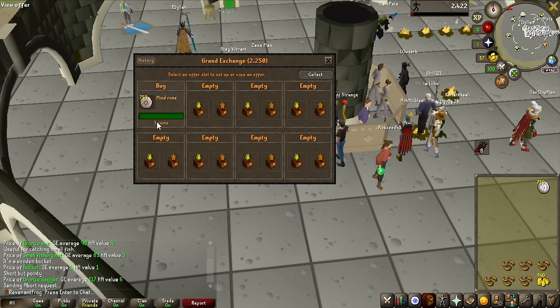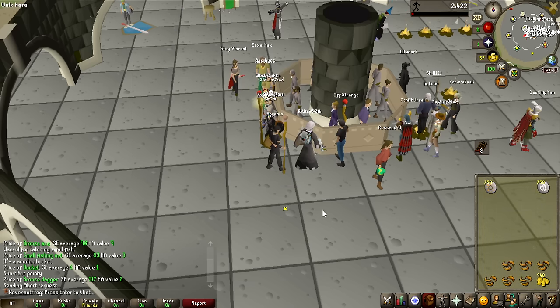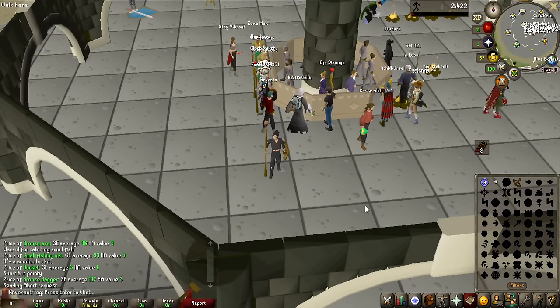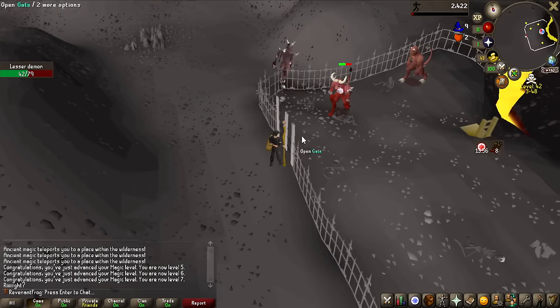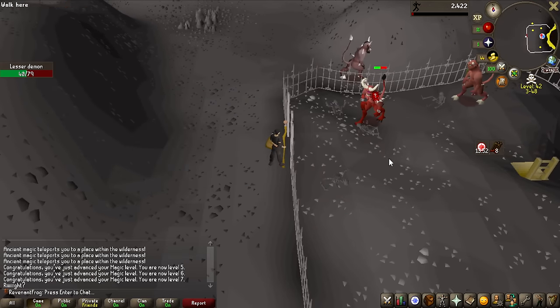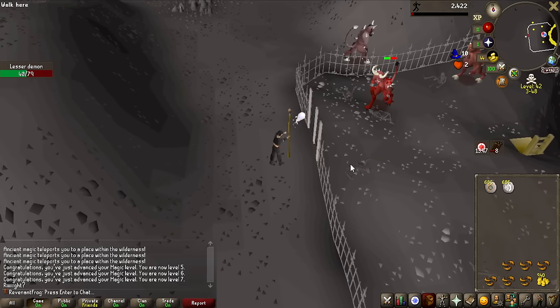Even though we died, I have some good news — we could at least afford 750 casts of Air Strike and even Earth Strike when I get to that level, because we do have the Earth Staff now. These lesser demons are actually safe-spottable through the fence, they have negative magic defense, and they also have a pretty good drop table, so we could get some nice unlocks, make some money, and also get some nice magic experience.